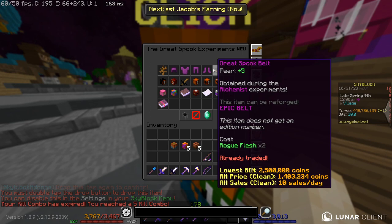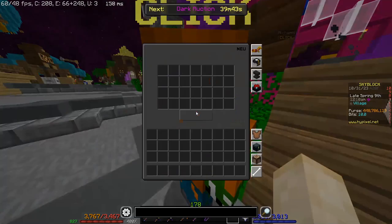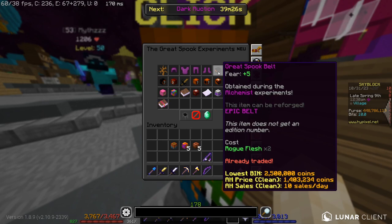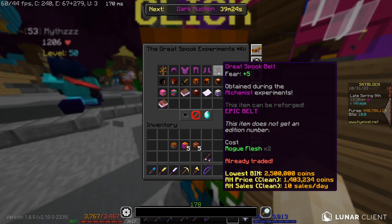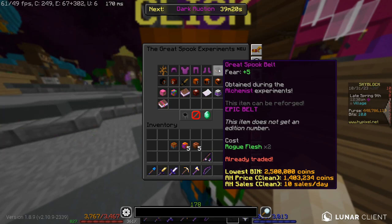For the rogue flesh, you need to kill a tier one revenant zombie at the last second it's alive. When you spawn a tier one zombie it has a three minute timer, and you need to kill it when it's at the very last second. You need to be able to do more than 500 damage per hit and survive camping the tier one rev. You need to do that twice, and that's how you get the rogue flesh.